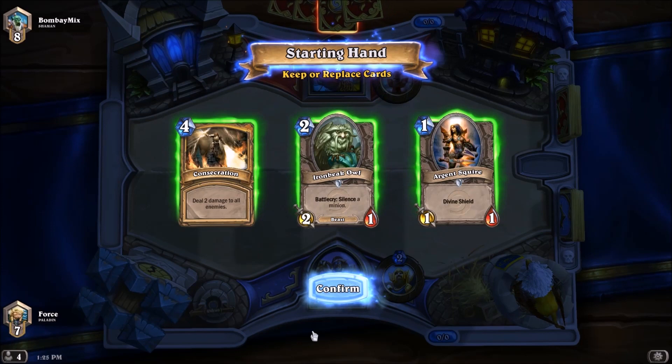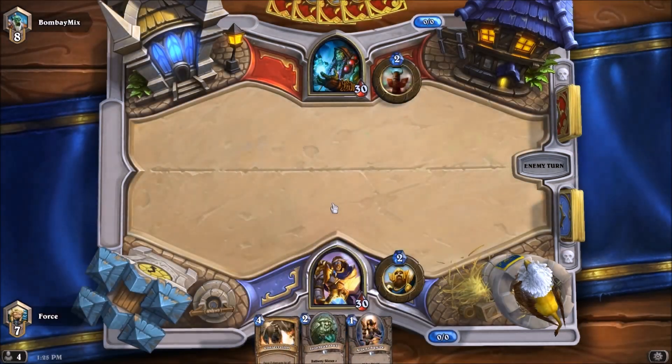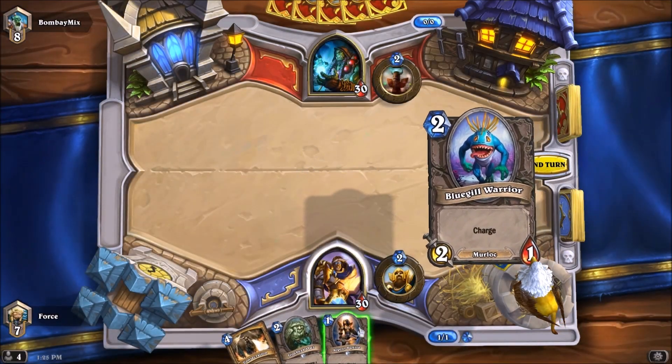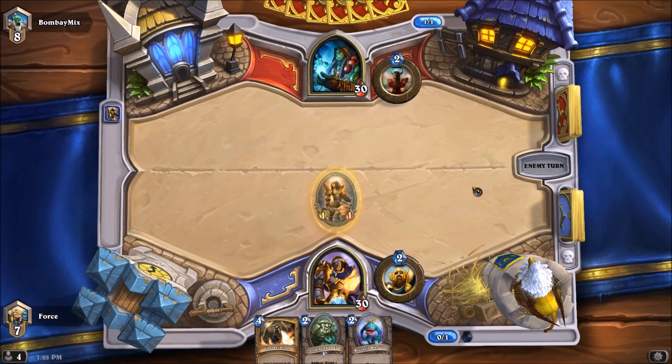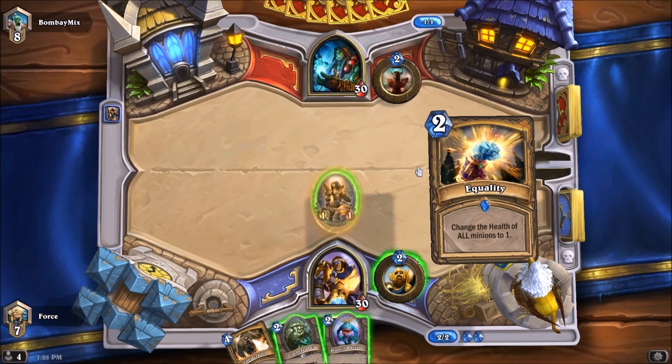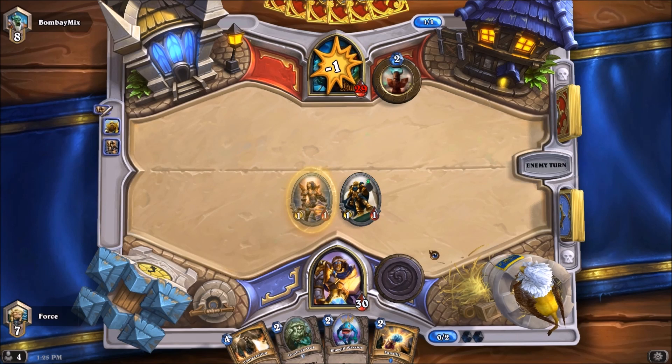Our last matchup for today will be against a Control Shaman. This is supposed to be a tough game for us — I'm assuming it's Control Shaman, because that's what most Shamans that I see nowadays are. Given our opponent, we're going to hold on to this hand. Consecration will be nice for Totem Clearing. The Iron Beak Owl for his terrifying early game taunts. It's just not a fantastic matchup for us. I'll be very interested to see how this game unfolds. Let's just go with this — swing on over.